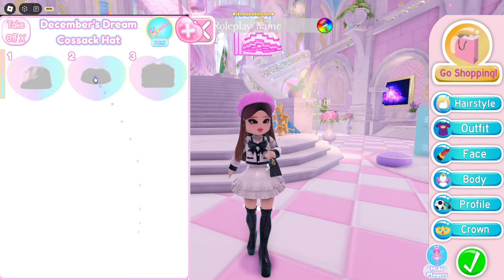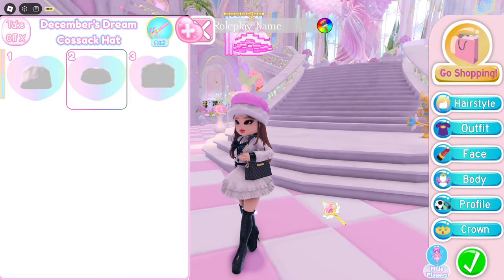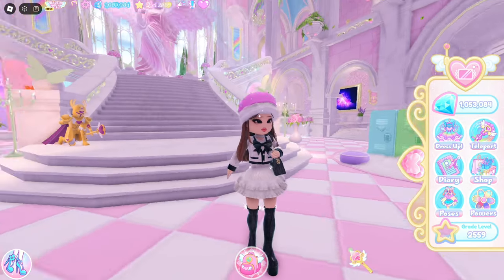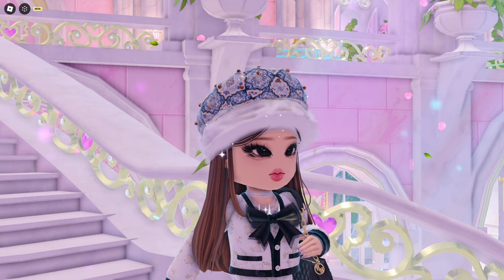Find the December Dreams hat, toggle 2. Now you have a fluffy texture around the beret — let's color this. Fancy yet cute. I have to use this for my winter outfit now, it's so elegant.